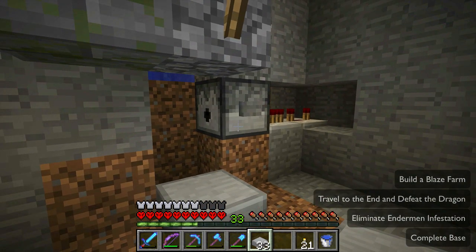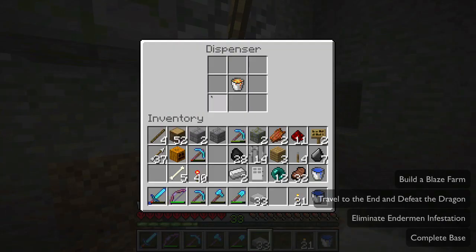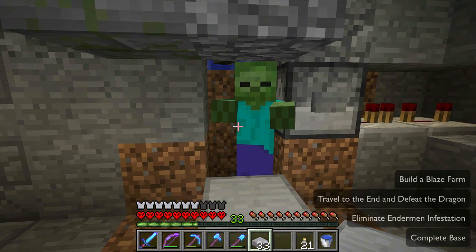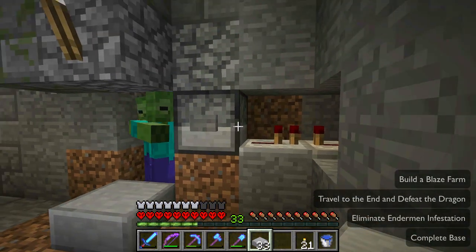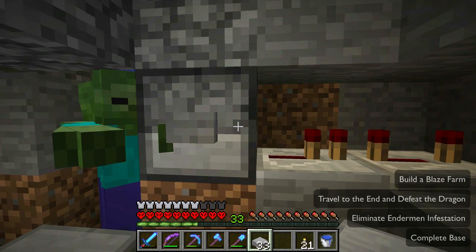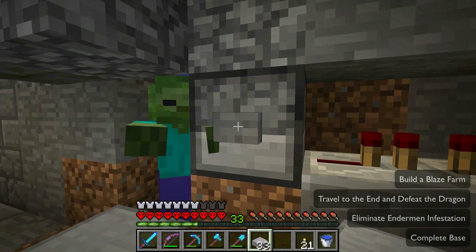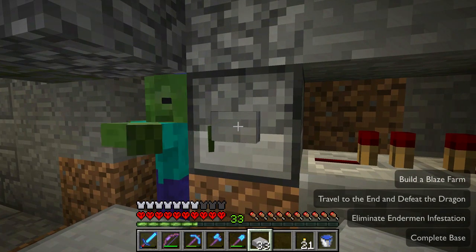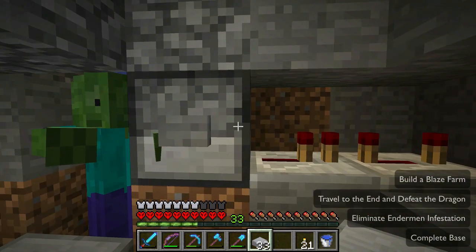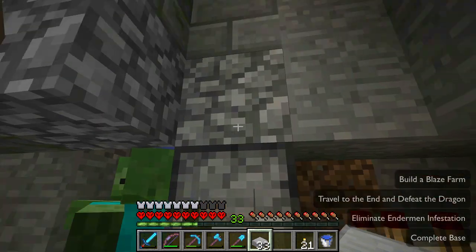Right here is where the magic happens — this is our mob softener. This is about the simplest mob softener you could possibly build. We have a dispenser with a lava bucket in it. We put a button on the dispenser just like we did with our chicken farms — the vine trick: knock out the block, put the dispenser in, put the button on, remove the vine, you're good.